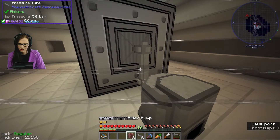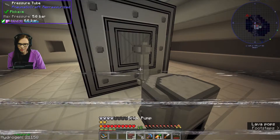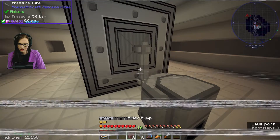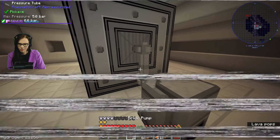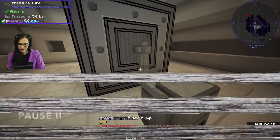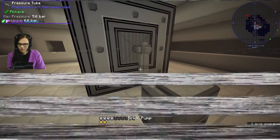Hello and welcome to the DigSite series. We're currently in the flame station. We've just finished our pressure chamber and we're getting it all set up, so hopefully this episode will be when we upgrade our armor. But will anything stand in the way?